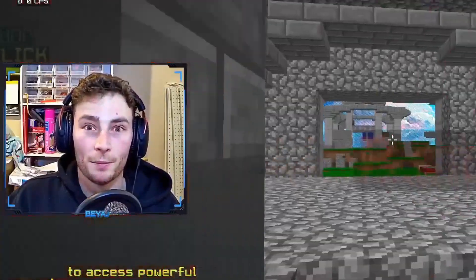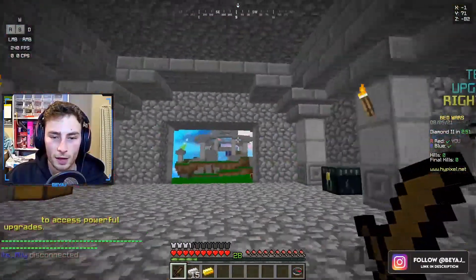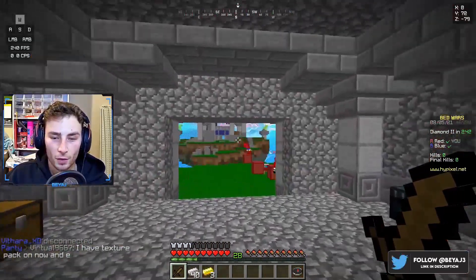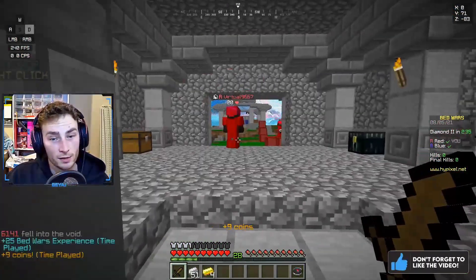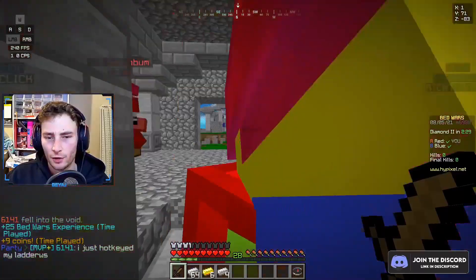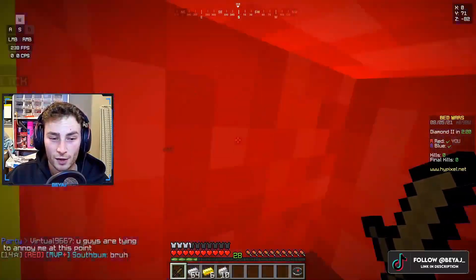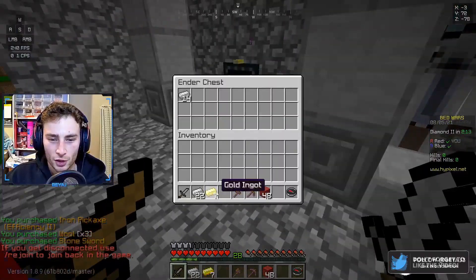Today I wanted to talk about my texture pack. A lot of people ask about it in the live chat, so I thought I'd just talk about it. Basically my texture pack is the Wallabear pack — you can see the Wallabear sky and the Wallabear grass — but it's been modified a little. It's called the Wallabear x BJ pack. My boy Virtual, 9667, is the man himself — he actually made this pack for me. I just told him changes to make and made demands, but he made it, so shout out to Virtual.